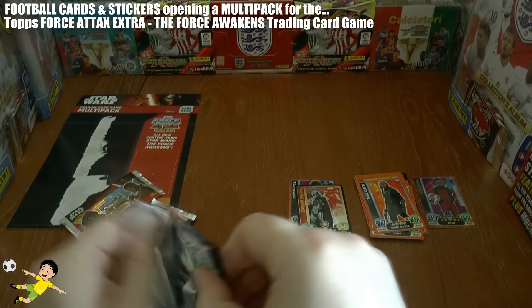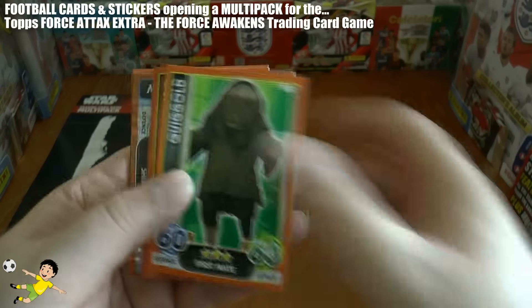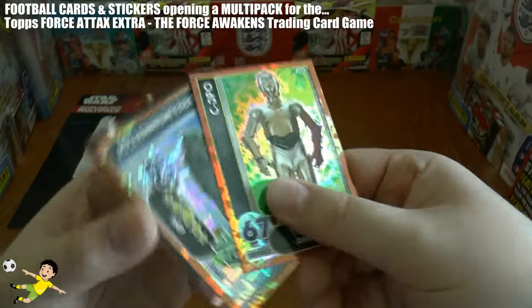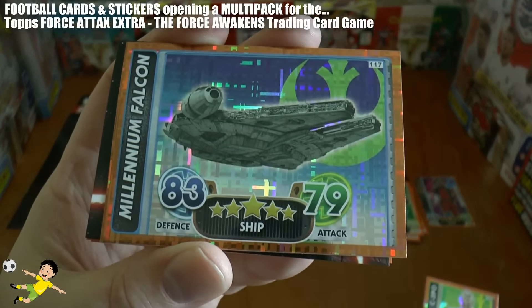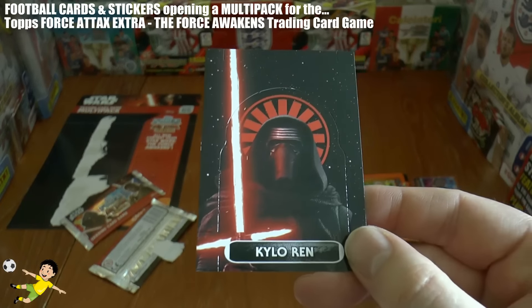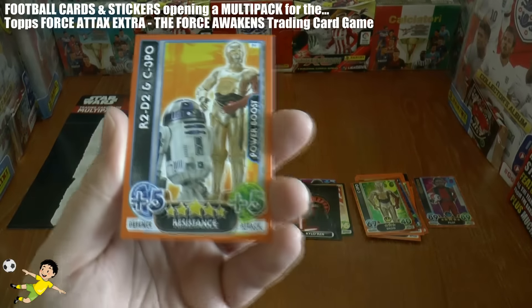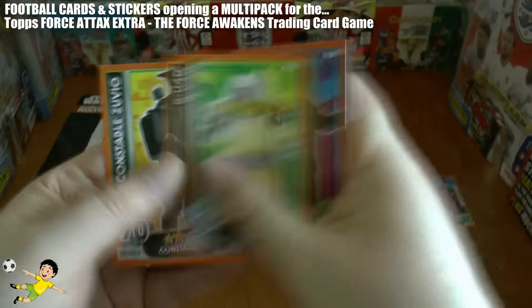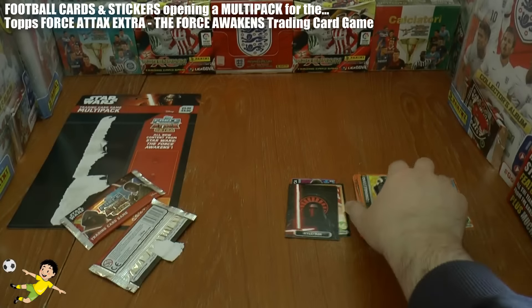On to the third. This time we get the base of Quiggold, then a C-3PO orange droid. Then we have another rainbow orange, which is of the Millennium Falcon — 83 defense, 79 attack. Another one of these pop-up cards, Han Solo's son Kylo Ren this time. Then we have the legend that is R2-D2 and C-3PO. Han Solo, BU-4-D, and Constable Zuvio are the rest of the base in that pack.